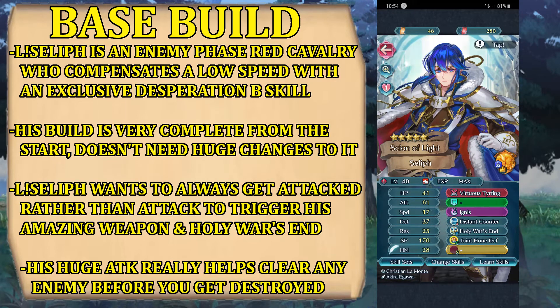Other than that, we have a 41 attack on average, on the little high side. Attack 61 is amazing — very high. Speed is 17, low, but thanks to Holy War Send it doesn't really matter. Defense 37 is average on the high side — I'll say high, not very high, but high. Res is average on the low side because of the flaw, so we'll have to do some compensation with the seal to fix this flaw in the res.